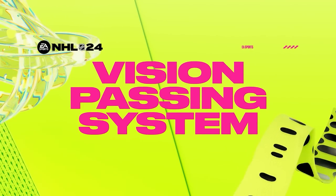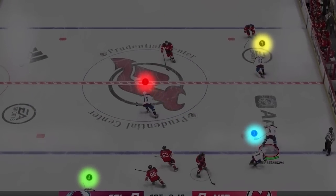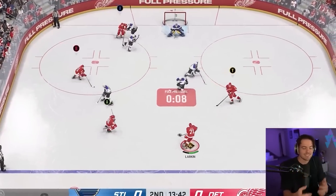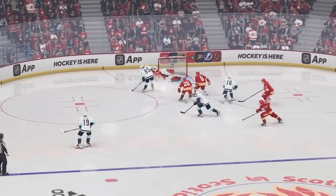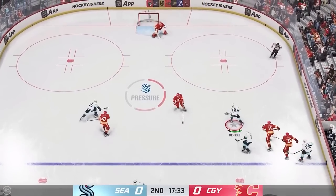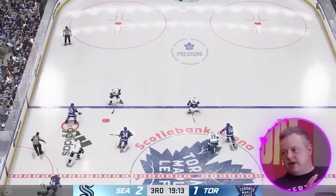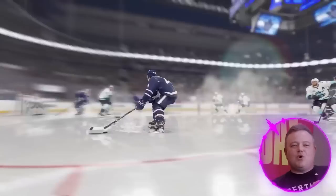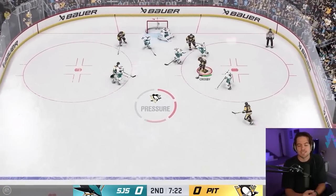Now let's talk about a more minor feature that experienced NHL players will really utilize: vision passing. This is a new passing modifier that lets you hold the pass button and icons appear above players' heads, meaning you can make a pass to any player anywhere on the ice at any given time. I found this particularly helpful with breakouts and stretch passes — in NHL 23 you'd send passes up the ice and they'd just go to the wrong guy. You can also really use these on power plays to find tight lanes and make direct passes. Even when using icon passing, the passing attribute still matters, so not every pass is going to be an absolute dime.